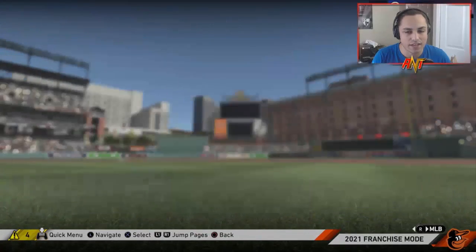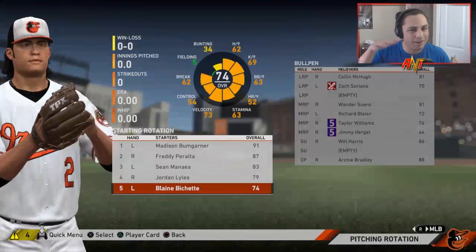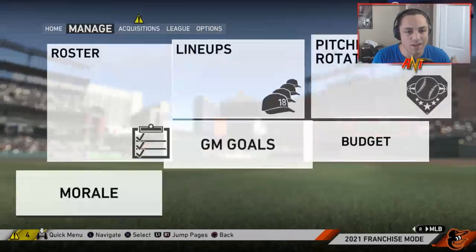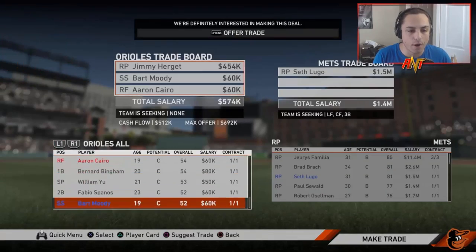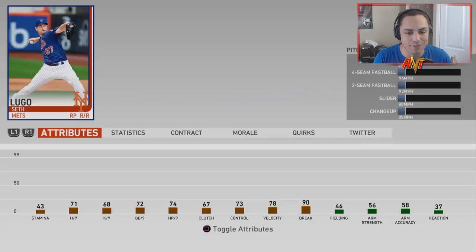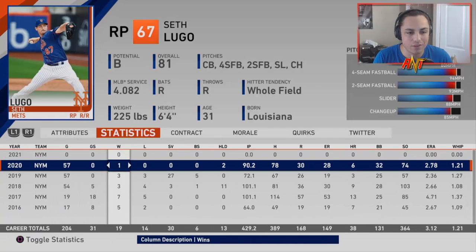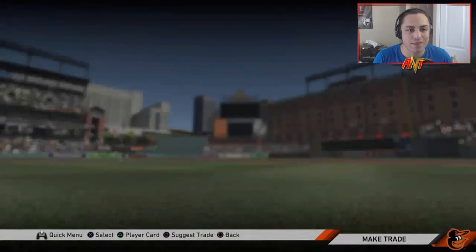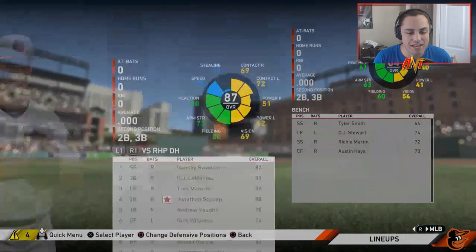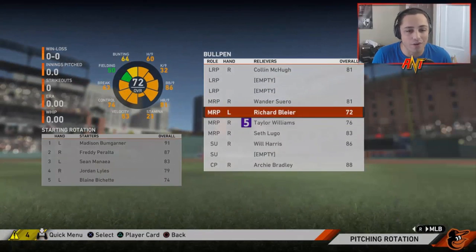I don't really want Zach Soriano starting so I'm going to find another starter — maybe just go to free agency. Jordan Lyles might actually be good enough just for this year. Two-year deal — he wants about five million, that's good enough. Soriano gets sent down to the minors. Then we trade Aaron Cairo, Bart Moody, and Jimmy Herger for Seth Lugo — look at his last two seasons, unreal. That's the only acquisition to start Season 3.